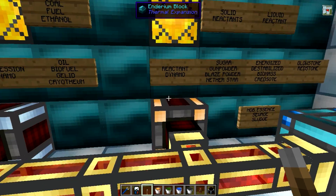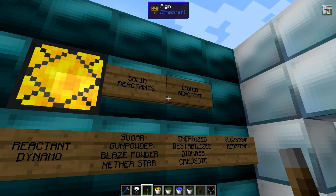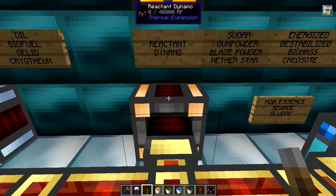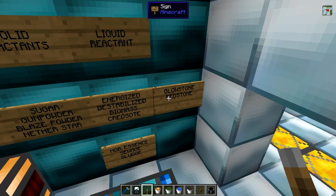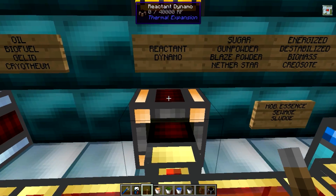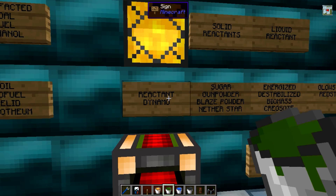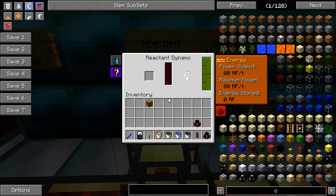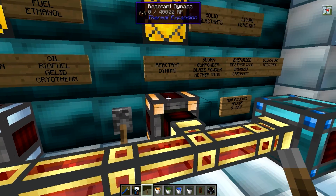Lastly is the reactant dynamo, by far the most complicated of the four. It requires a solid reactant and a liquid reactant. Solid reactants are either sugar, gunpowder, blaze powder, or a nether star. Fear not — it isn't a waste of a nether star, as it actually produces an insane amount of power for a long time. For liquid reactants you can use energized glowstone, destabilized redstone, biomass, creosote, mob essence, sewage, or sludge. In this case we're using a nether star and liquid mob essence. It puts out exactly the same amount of power as the others, but with a nether star it will keep going for a long time before needing more reactant. Simply pop a lever down next to it to turn it off.